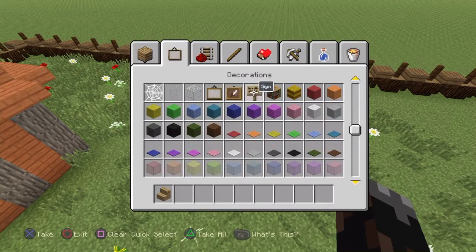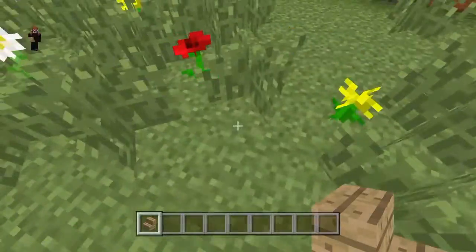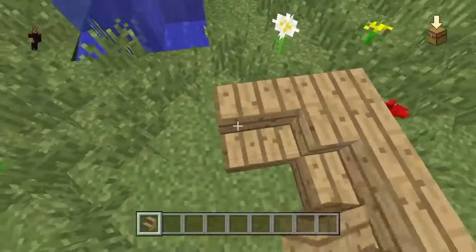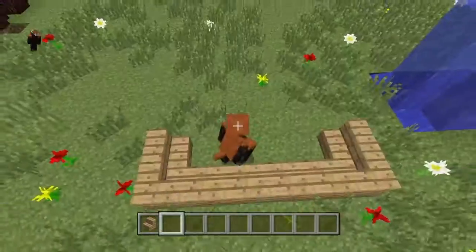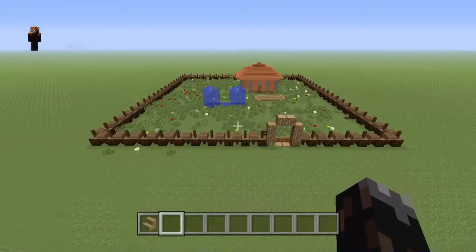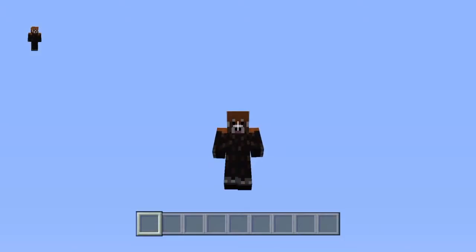I experimented with jungle wood but just went with oak to create a little bench. You can't actually sit down in Minecraft but it looks good. And that's pretty much the garden place! Thanks for watching — if you liked it please leave a like, and if this was helpful please subscribe if you're new to the channel. Peace out.